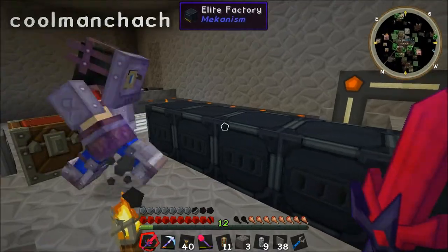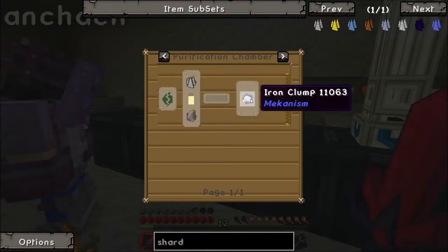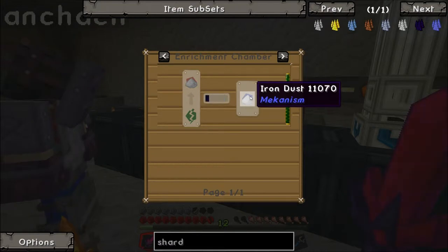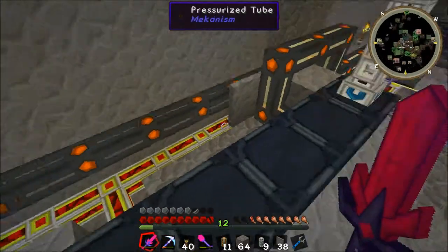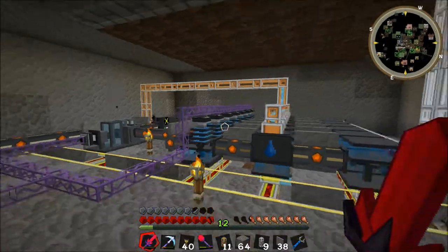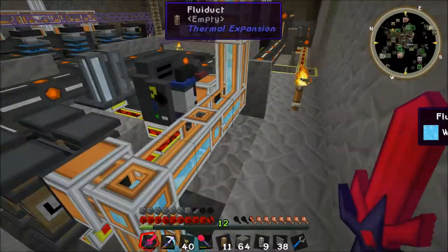Then the crusher puts them into dusts — it's into the crusher in the middle. Actually you can look it up here: if you type in 'shard,' the shards come from the machine and are purified into clumps. The clumps are crushed into dirty dust. The dirty dust is enriched into normal dust, and the normal dust is smelted into bars. That's how it works.